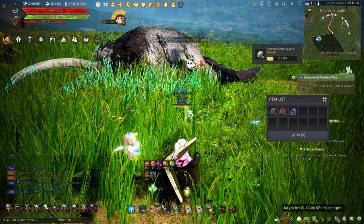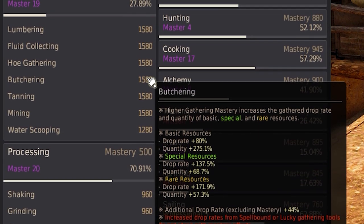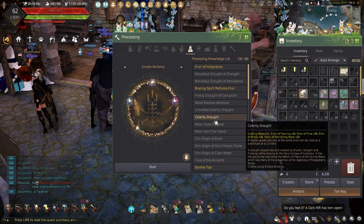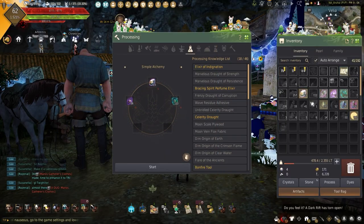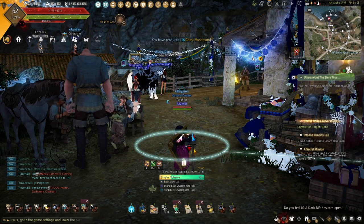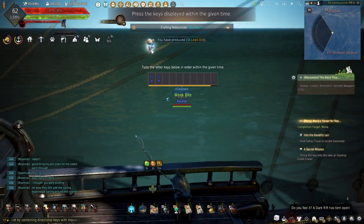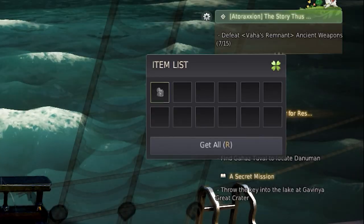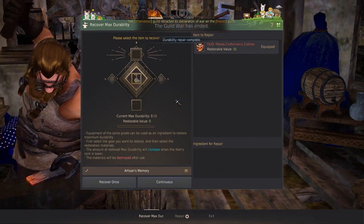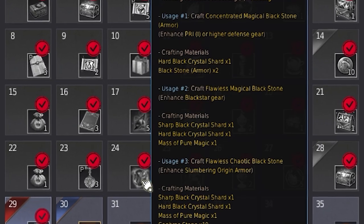While gathering, you're able to obtain Black Gem Fragments, Hards, and Sharps for enhancing. The higher your mastery, the more gems that can be found. Combining the Black Gem Fragments with Armor and Weapon Blackstones can create the Black Gems needed. Combining Hards, Sharps, and Black Gems will create the Concentrated Black Gems needed for enhancing past plus 15. For those needing to repair after enhancing, fishing has a chance of reeling up Ancient Relic Shards, which can be used to make Memory Fragments to repair one durability per fragment. Memory Fragments and Artisan Memories are also given out during events and login bonuses, so keep your eyes peeled.